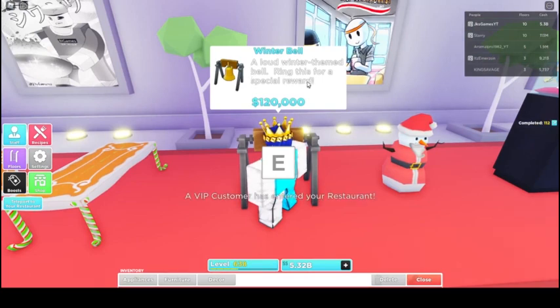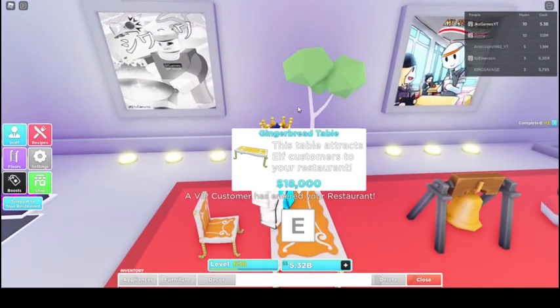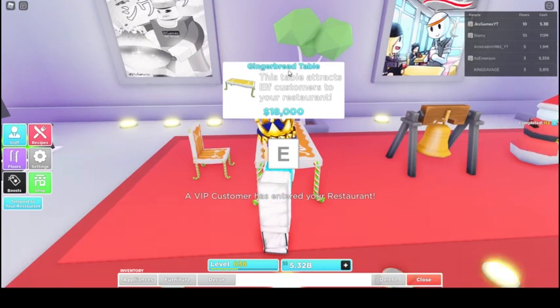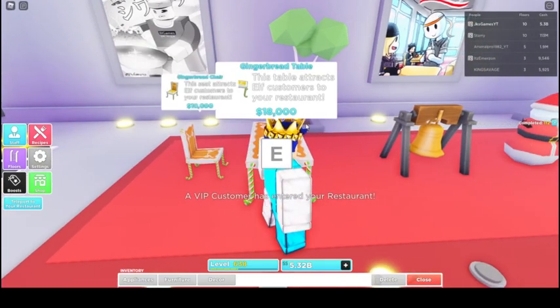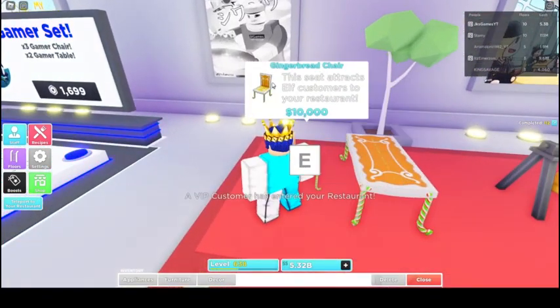There's a festive snowman, just like Santa, for 800 Robux — don't buy it. If you want, you can buy the winter bell, a loud winter-themed bell you ring for a special reward. Then there's the new gingerbread set: the gingerbread table attracts elf customers to your restaurant, and so does the gingerbread chair — 18,000 and 10,000 respectively.